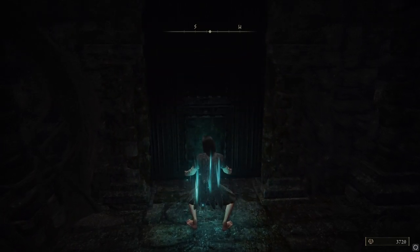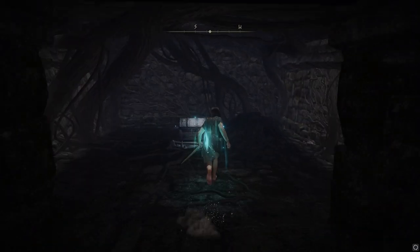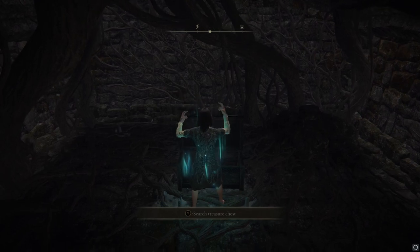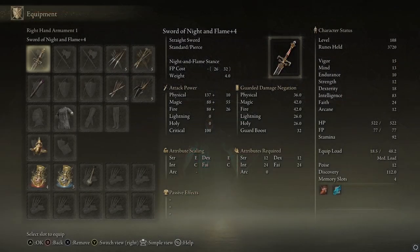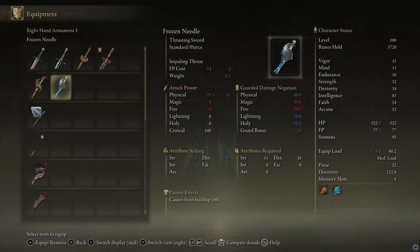Behind this door is a chest, and in this chest is the item that we want — the Frozen Needle. The Frozen Needle is a thrusting sword that has Impaling Thrust and causes frost buildup.